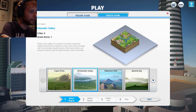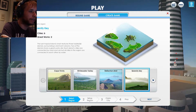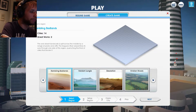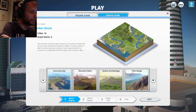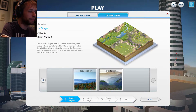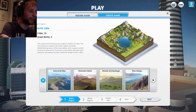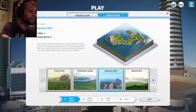So we have Cape Trinity, Whitewater Valley, Reflection Atoll, Serenity Key, Rambling Badlands, Verdant Jungle, Desolation, Meridian Woods, Sunrunner Bay, Discovery Delta, Horizontal Arc of the Lego, Titan Gorge, Edgewater Bay, and Granite Lake. There are plenty of selections to choose from but I'm looking at Whitewater really closely, although I'm also looking at Reflection Atoll. Let me know which one you want in the comments if we do another map for a simulation game.